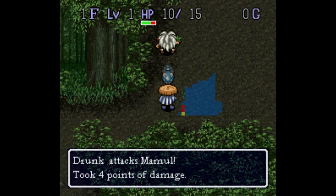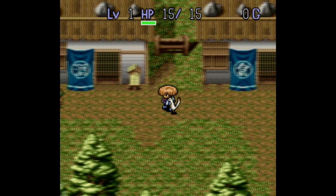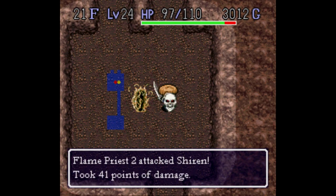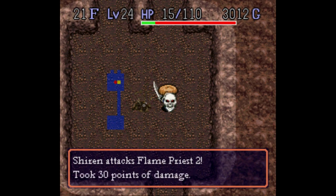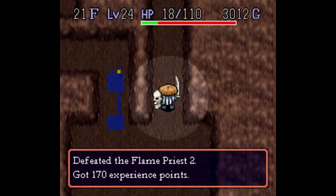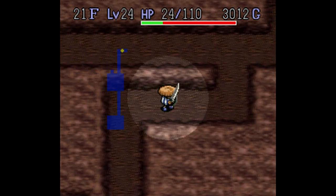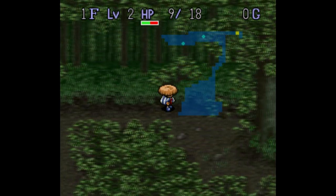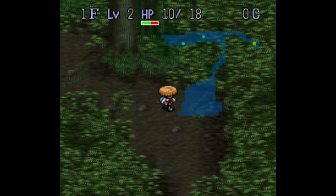And whenever you die — and you will die — you come back to the village you started at in the same predicament, and you have to start all over and go through a new set of randomized dungeons. There are 30 levels with a town every 6 levels or so, with your goal being to get to the top of Table Mountain to investigate the legend of the Golden Condor. You have to get through forests, caves, streams — all the normal settings you usually see in action RPGs.